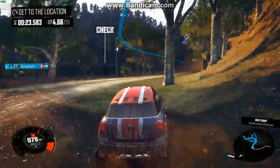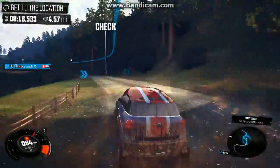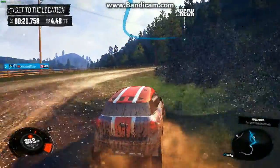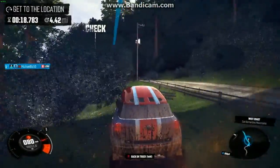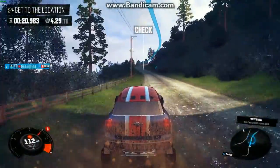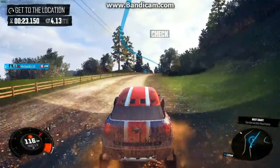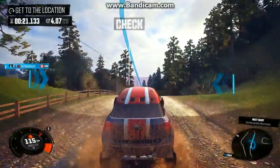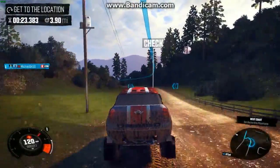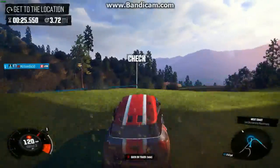Nothing else can hold a candle to this thing, especially considering what this car used to be — a small Mini that's low to the ground. This thing is just humongous now. Compared to the Touareg — yeah, it's about the same height, and you might say the Touareg is pretty impressive, but it's not. The Touareg gets a little higher off the ground, but this thing gets way higher. The Raid height gets up like, maybe two times higher than the stock version.